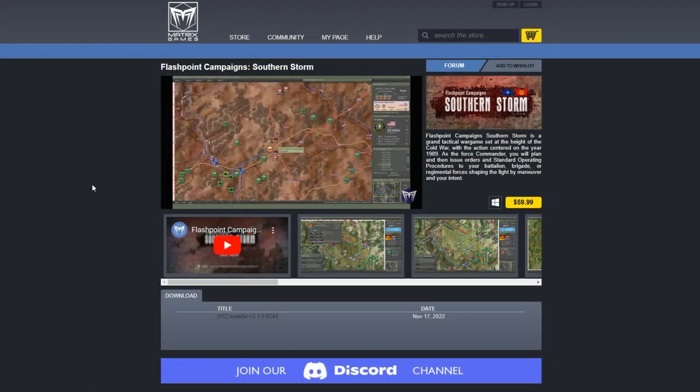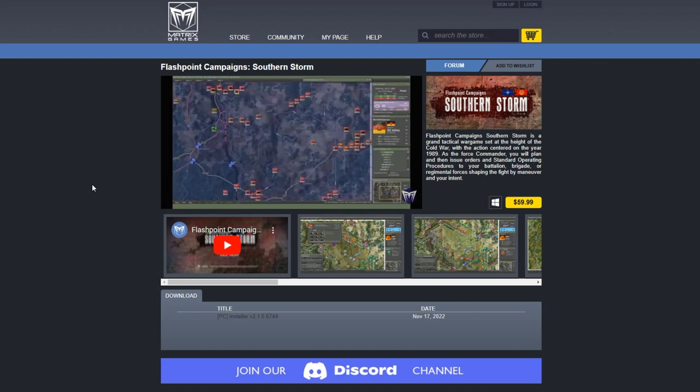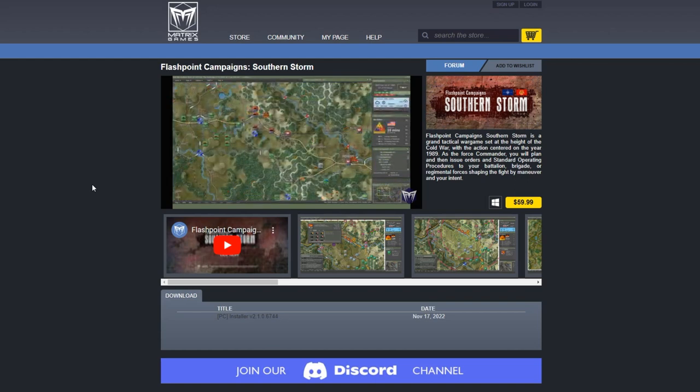Hello and welcome to Hexed Encountered. My name is Joe. Today I'm going to be looking at the new game from Matrix Games called Flashpoint Campaign Southern Storm. It is a sequel to Flashpoint Campaign's Red Storm, which came out about seven or eight years ago. This is a significantly upgraded game engine and we are going to be taking a look at that.